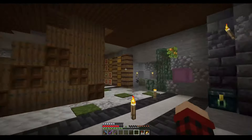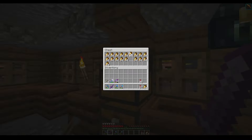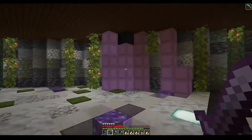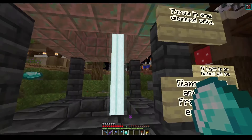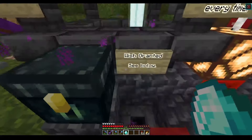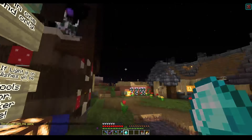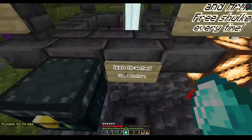I grabbed every shulker box I think I had laying around the shopping district, and we are on our way home to clean up. I scavenged the base and rounded up all my shulkers — and this is what we got: a mess. All of them have miscellaneous items in there, random totals, random things. A mess, all of them. I think we should probably get everything put away, so let's get started on that.